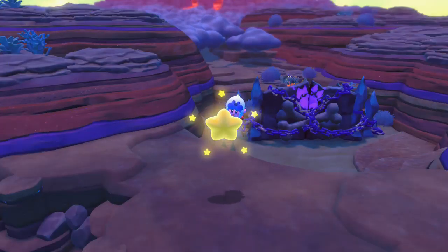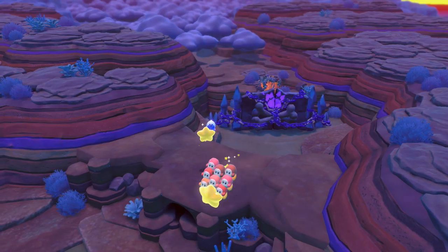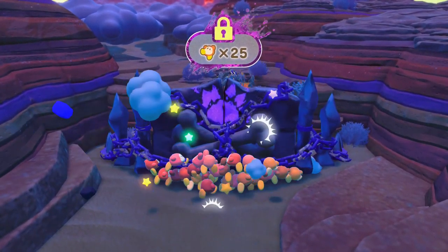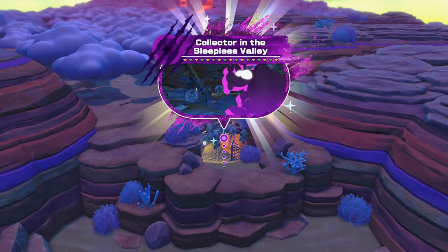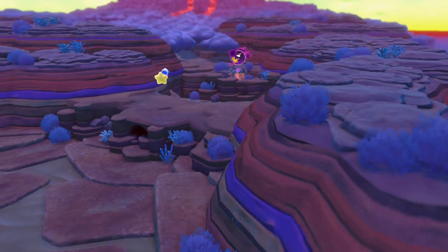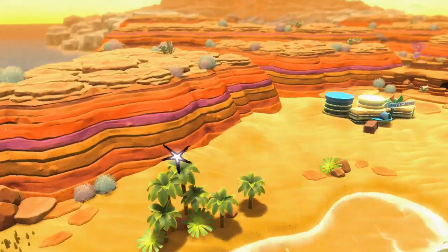We'll make sure we grab out all these Waddle Dees that need to be rescued. Unfortunately this is not going to be 100%, but at least we got enough Waddle Dees in our arsenal to help us out more with collecting. We got ourselves Shotzo — I don't think I ever really knew their name — and the Knock Knock Nut. There was actually a Waddle Dee mission for one of those Knock Knock Nuts. With all that said, we can now finally open the boss area with the 25 Waddle Dees we have.